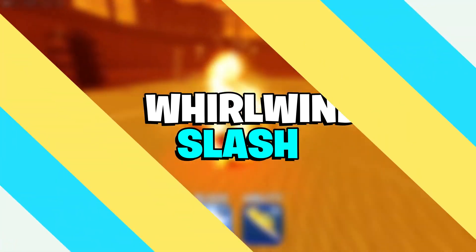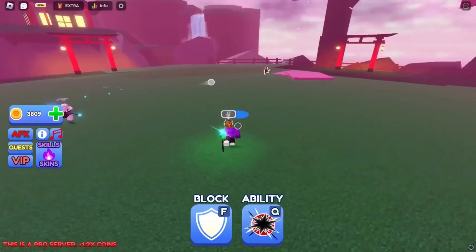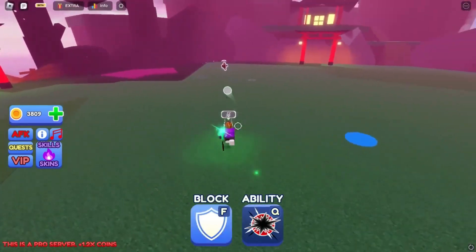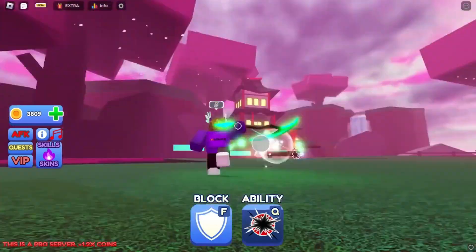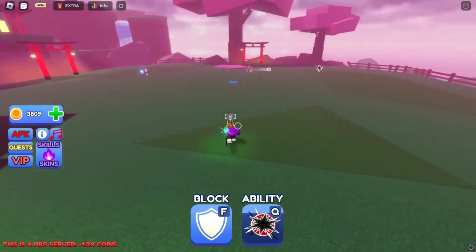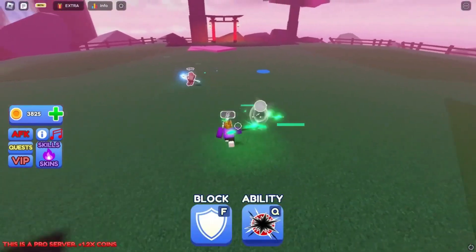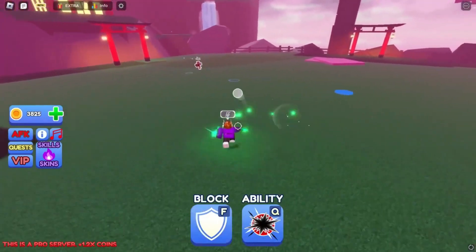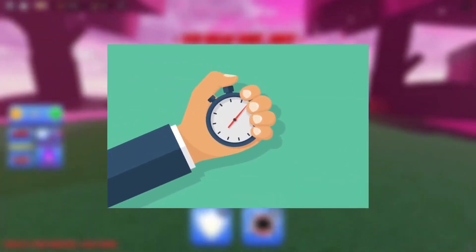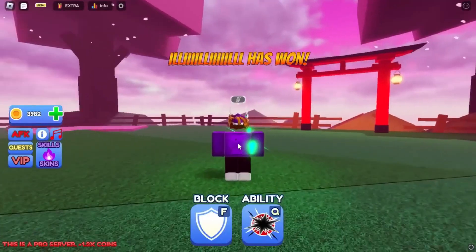Whirlwind Slash. Whirlwind Slash is a game-changing ability in Blade Ball. It allows players to launch a deadly spinning assault that strikes all adjacent opponents with unrivaled force. This ability is useful not just for clearing out a crowd, but also for startling opponents who may believe they have the upper hand. You can shift the tide of any match in your favor by mastering the timing and direction of the Whirlwind Slash.